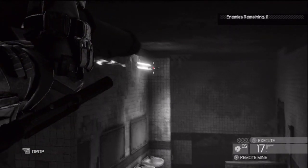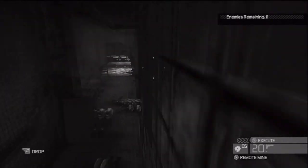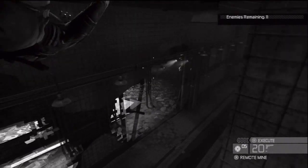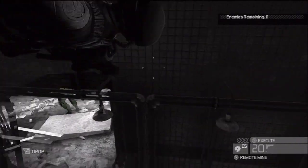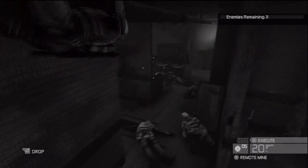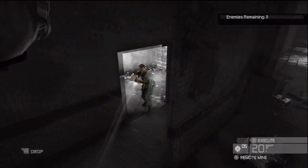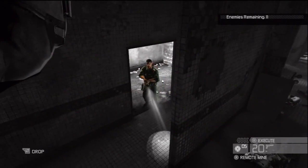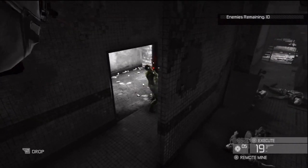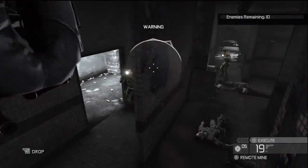Shoot these lights out now. This is actually my first time trying to get this achievement. This is a big room, and being a big room definitely makes this a lot easier — if this was a small room it'd definitely be harder. I may need to alert these guys; they're not coming in. He was kind of on the tile — hopefully that counted, it might not have.